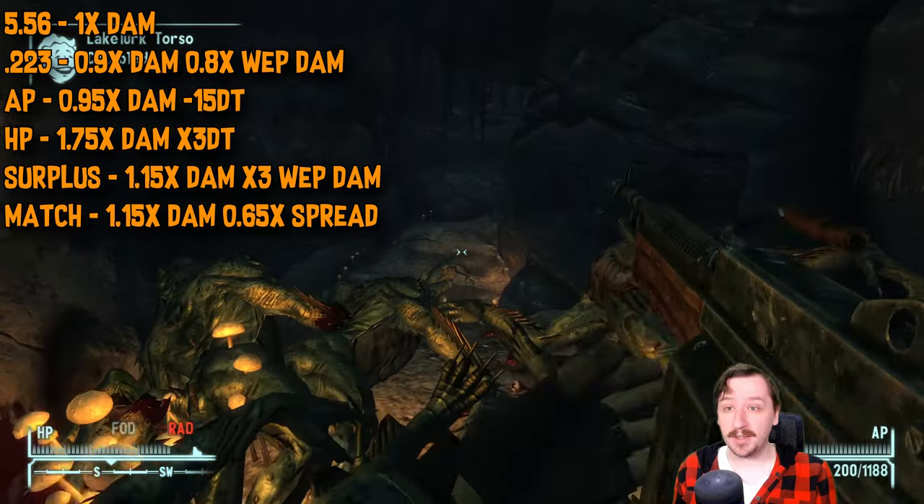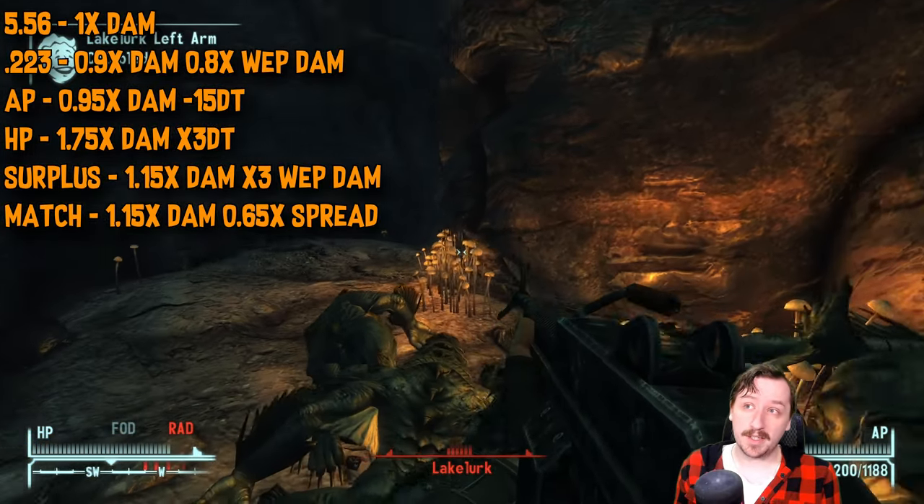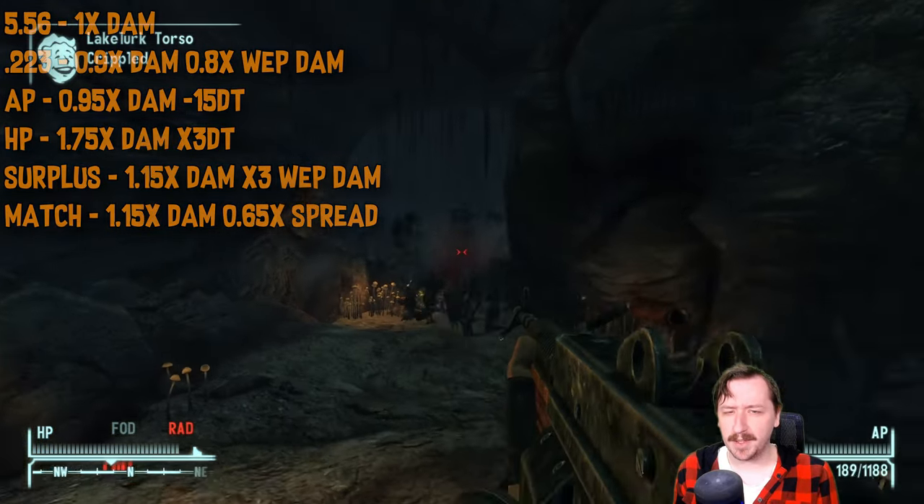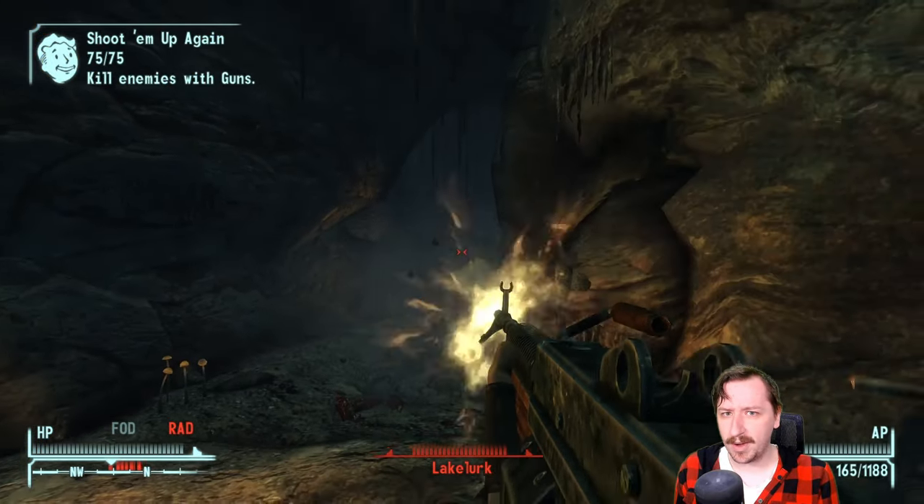Then you have Match Rounds, which you can craft with the Hand Loader perk. These give a little more damage and make the gun more accurate, which is actually really helpful for the Light Machine Gun since it's not the most accurate weapon.